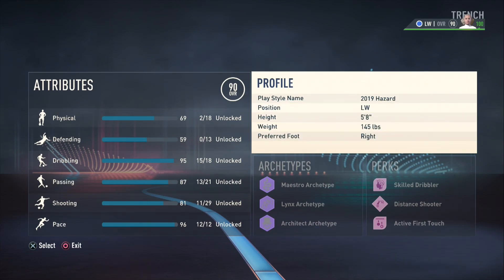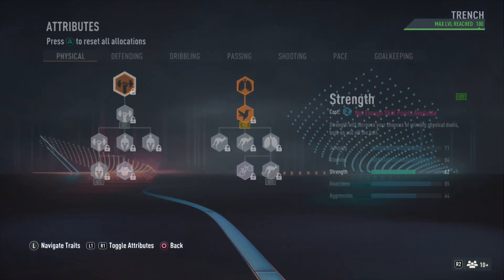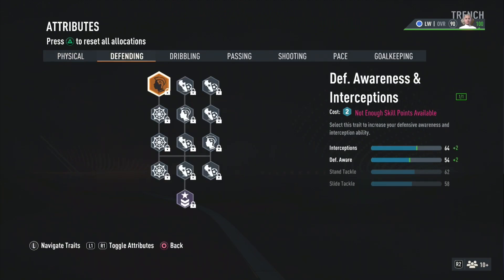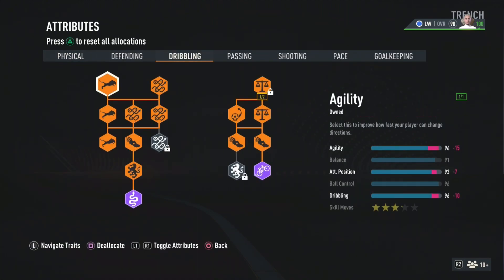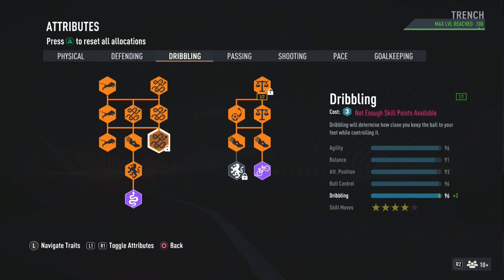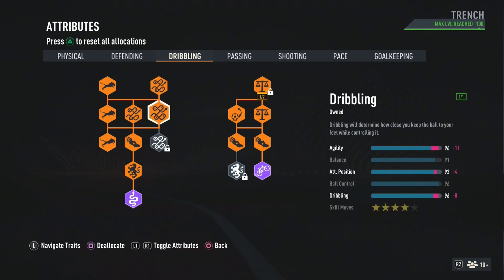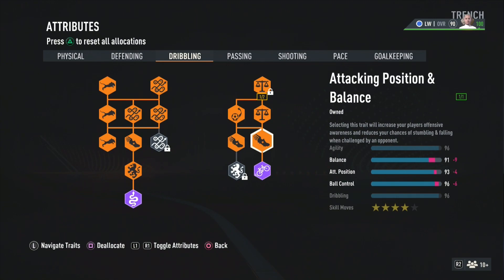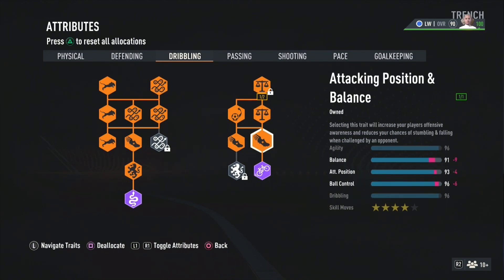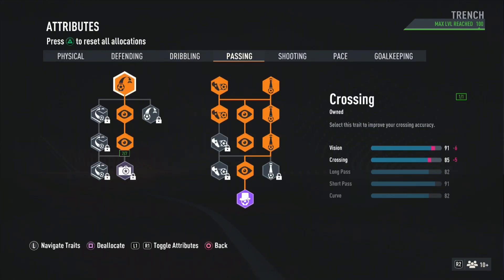Let's get into these attributes real quick. At the physical, he has 84 stamina — we match the stamina 84, that's all that is lesser than Hazard, the difference is nothing. The dribbling is very out of pocket: he has 97 agility, 97 ball control, and 96 dribbling — they're all 96, I should say. So it's a very toxic dribbling build.